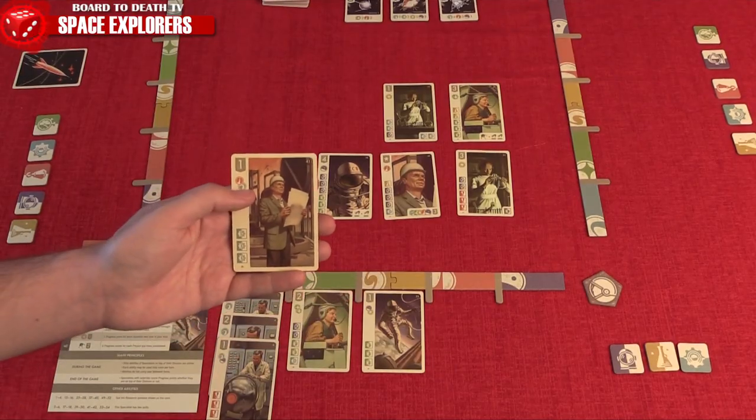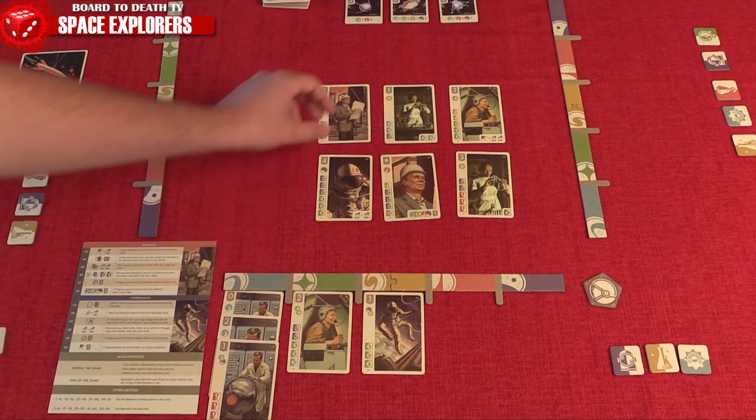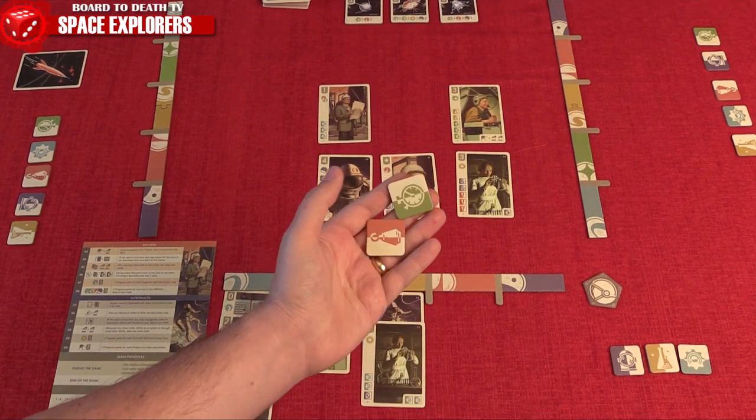Lastly, when recruiting, you can return a specialist from your hand to the center to gain two research icons — not tokens — of any type for recruiting purposes. Research tokens used for recruiting will be handed over to the player on their left.